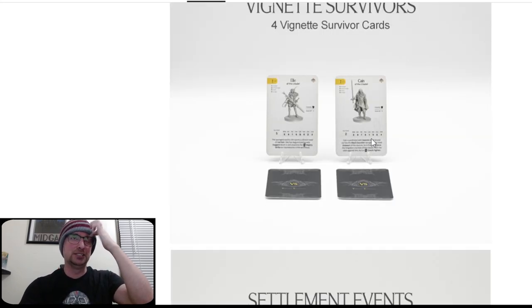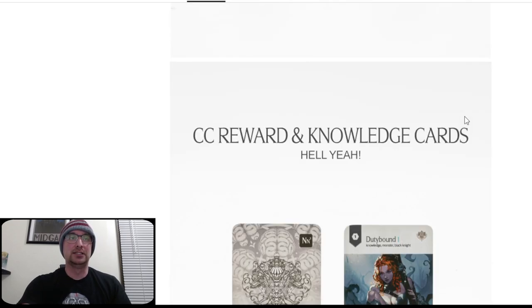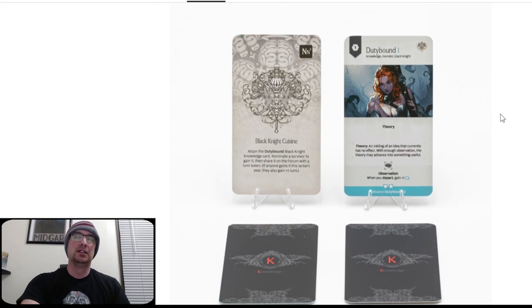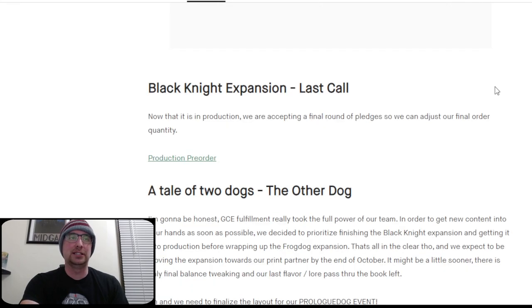Vignette Survivors — these are interesting. I was not expecting these to return, but I guess how else are you going to do the five-year campaign? These are in Gigalion. Three settlement events. CC reward and knowledge cards. These are the Nemesis Node 3. This raises the question as to why Butcher, Atnis, and Hand didn't get them in Gambler's Chest. If all Nemesis Nodes are going to have them now, hopefully they get them in Campaigns of Death.